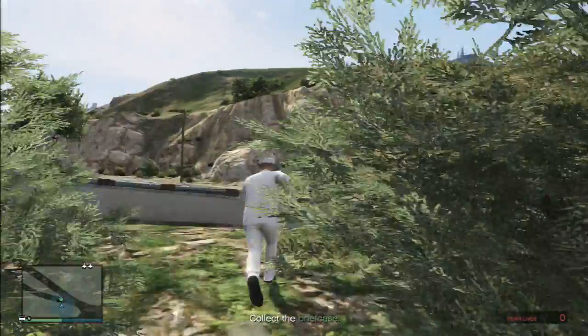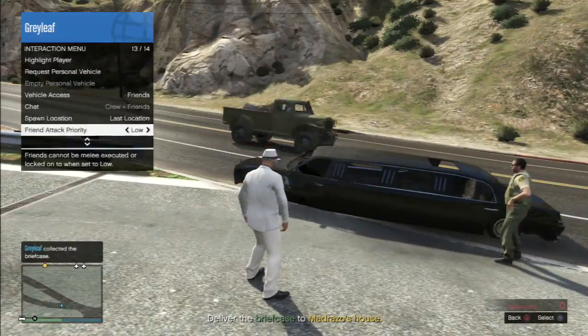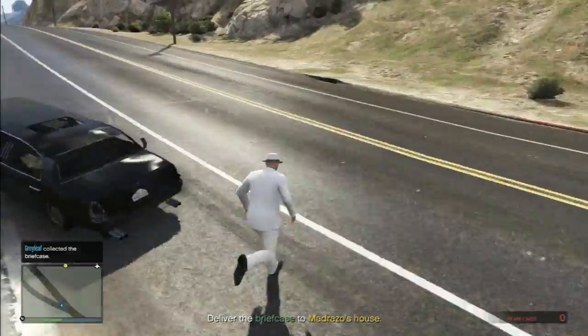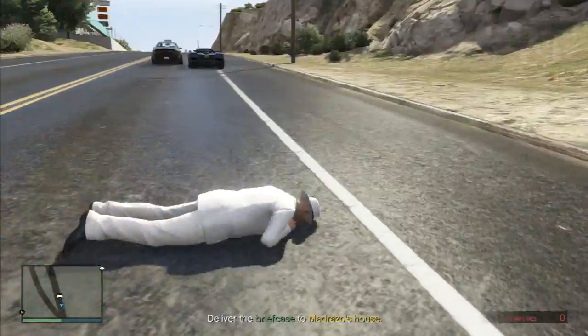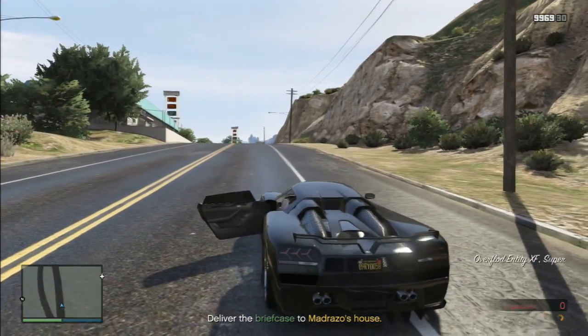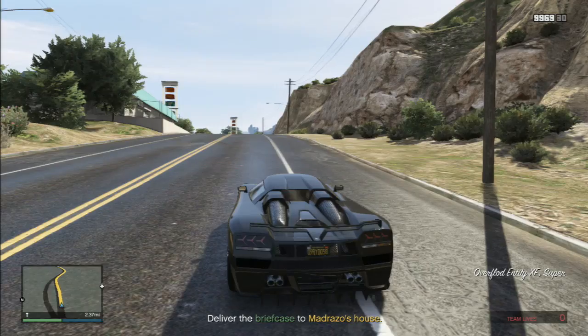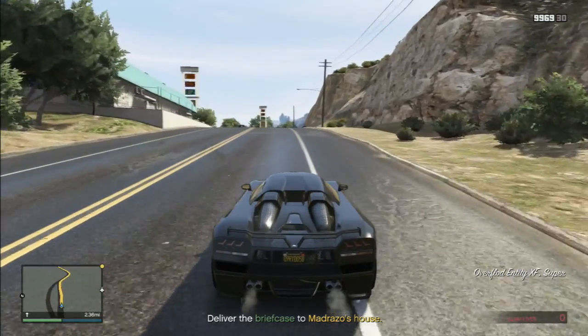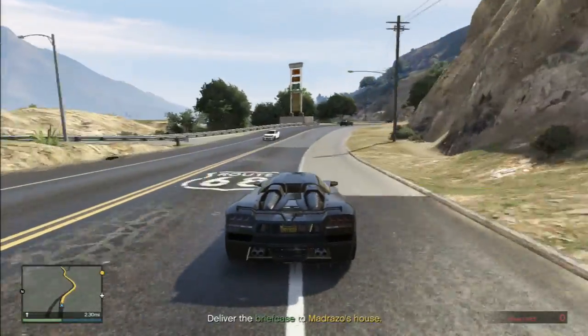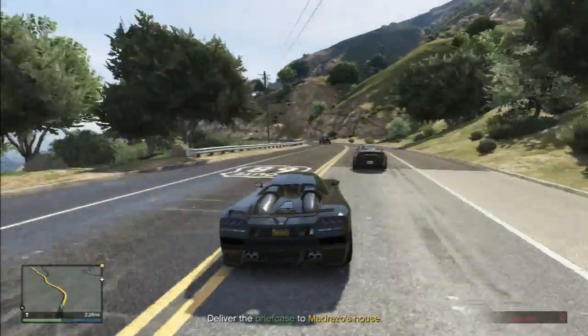From here we just run back to where the briefcase is and request our personal vehicle. Once our car shows up, it's just following the GPS back to Madrazo. Occasionally you'll get a one or two star wanted level for no apparent reason, but that's pretty easy to evade on your way to deliver the briefcase.